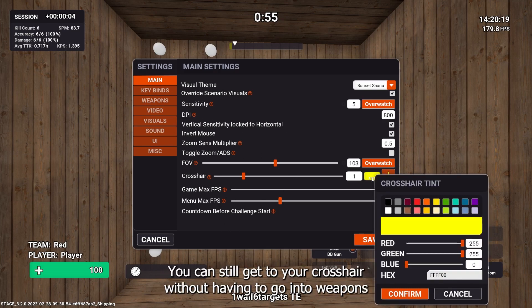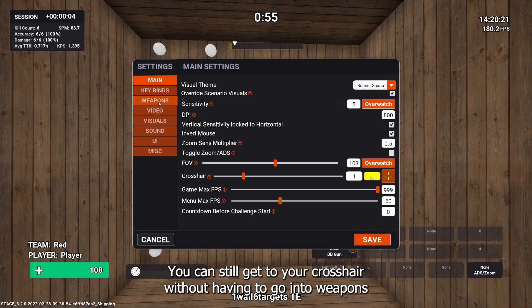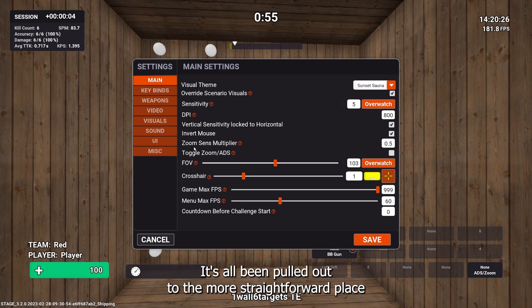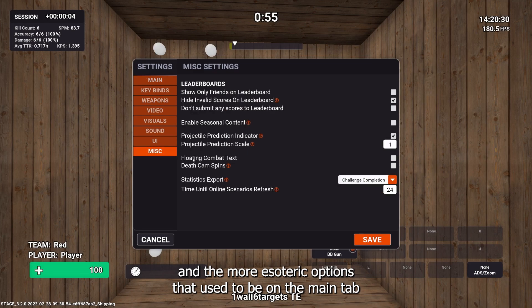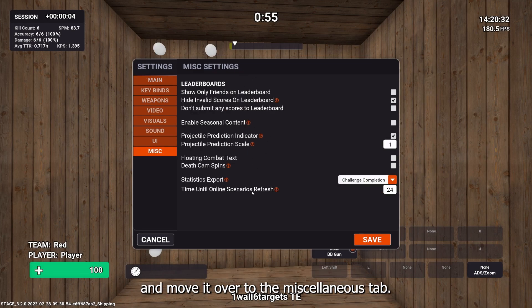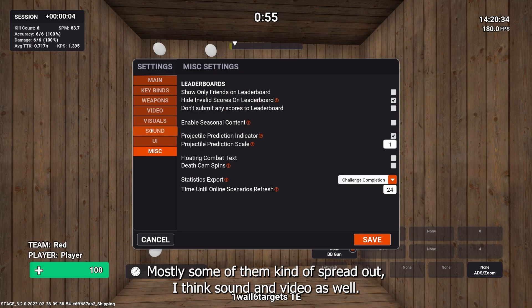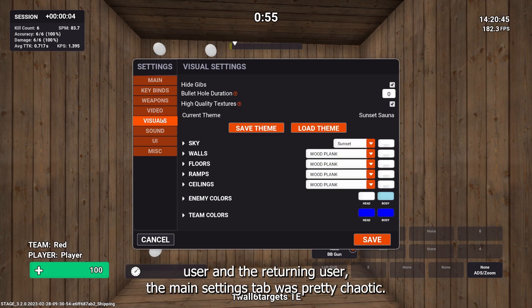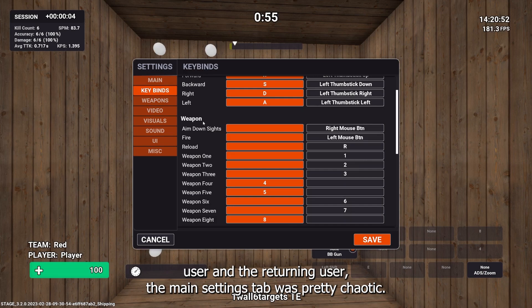You can still access your crosshair without having to go into weapons and default weapons — it's been pulled out to a more straightforward place. The more esoteric options that used to be on the main tab have moved to the miscellaneous tab, and some spread out to sound and video as well. For first-time and returning users, the main settings tab was pretty chaotic before.